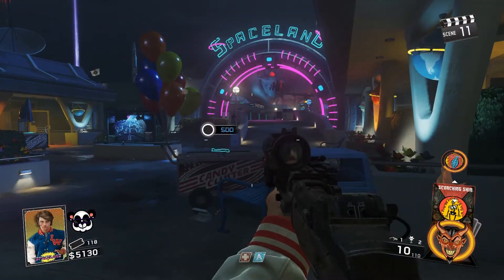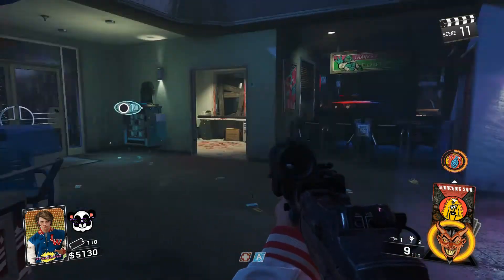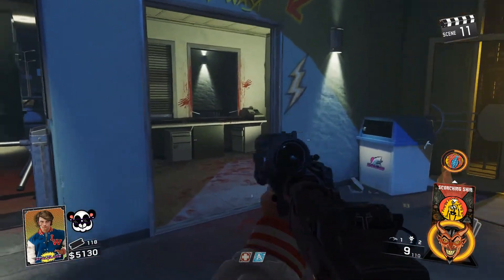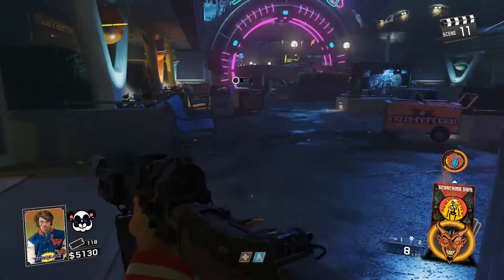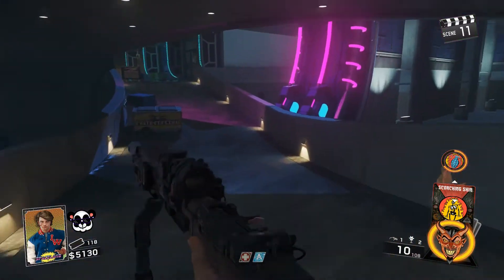Starting off in the spawn area, straight off to your right you guys will see Up and Atoms, which is very similar to Quick Revive. The power switch is located over to the left in this little office here, and you will see the power switch right on the wall. Easiest one that there is.